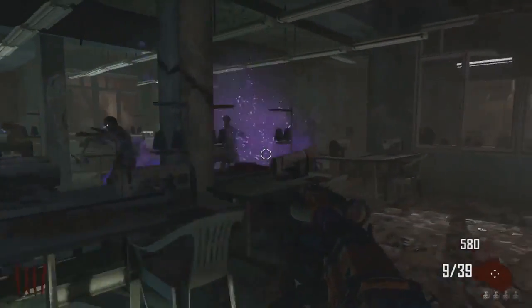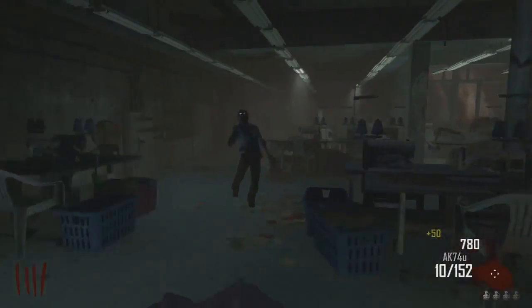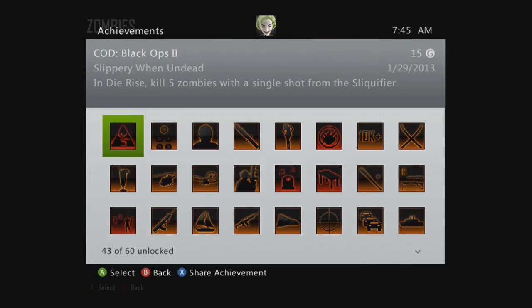Now I'll show you what you do — basically line up 5 zombies and boom, wait for the achievement to come up. There we go — 15G, Slippery When Undead. I'll just show you that so it's all legitimate. And that is done.